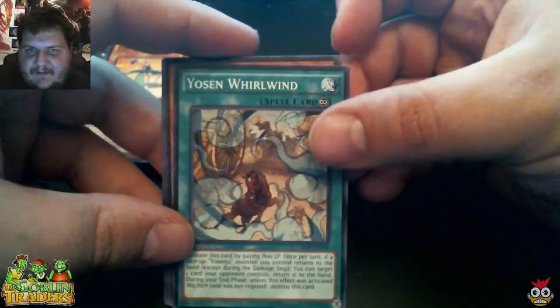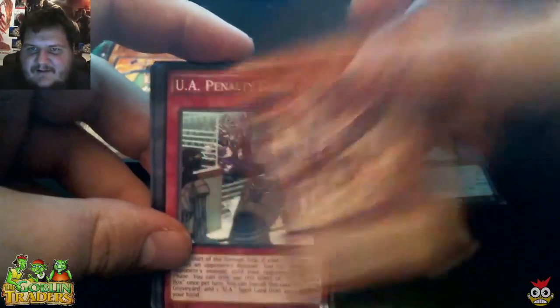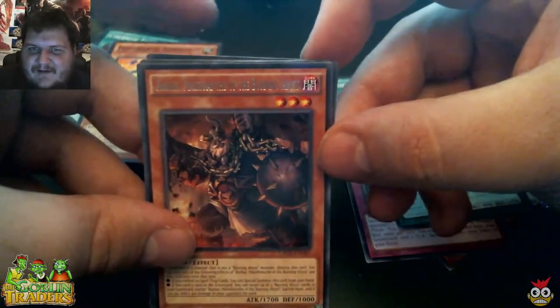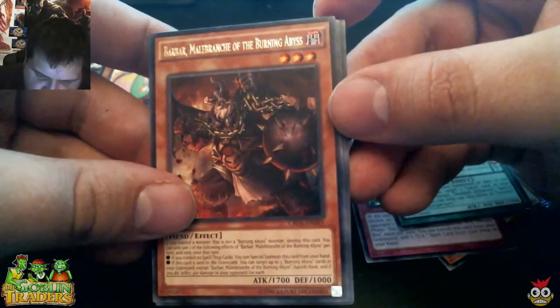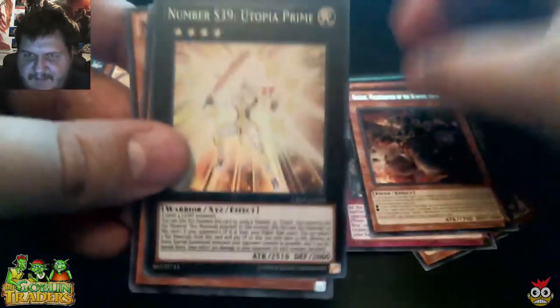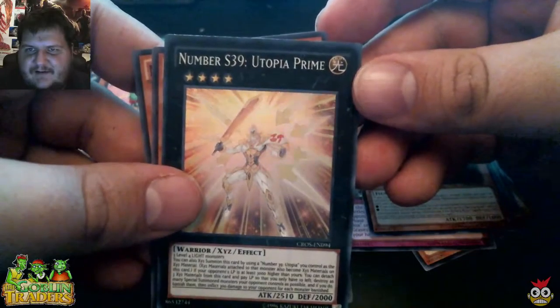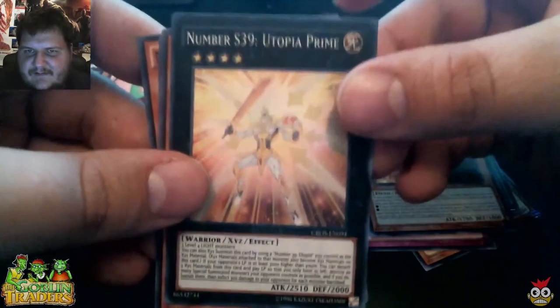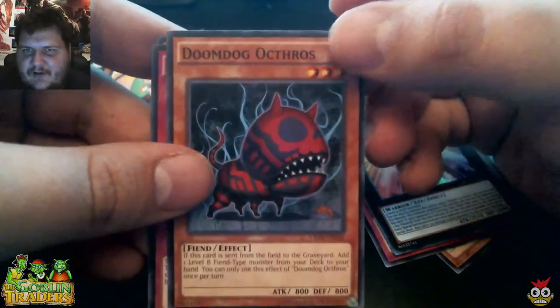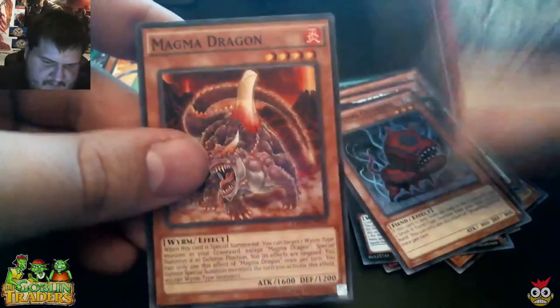We've got one more pack out of this box. If you guys know a little bit more about these in the comments than I do, let me know in the comment section below. For this pack we got Yozen Whirlwind, Raid Raptor Sharple Lanius, UA Penalty Box, Shadow Doll, Zephyrcore. And — oh man — Barber Malabrench of the Burning Abyss. Man, that's a long name. Got us a foil! Number S39 Utopia Prime. That's actually really pretty. I'm going to look up some of these cards later and put them in the comments. We also got Doom Dog, Akaros, Abyss Stung Ray, and Magma Dragon.